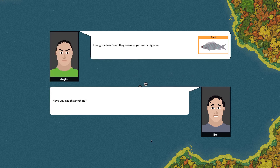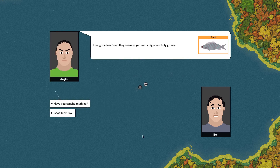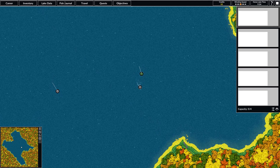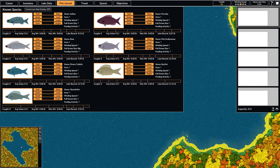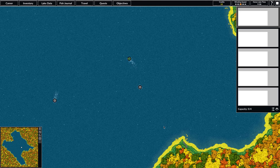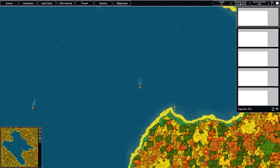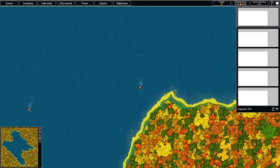Looks like he's tying on a new lure. He's caught a few route, and they seem to get pretty big when fully grown. So we can now see the route — we have information about its full-grown size, so we know it gets pretty big. That might be a good fish to try to catch. We're going to move down here on the coast and start fishing.